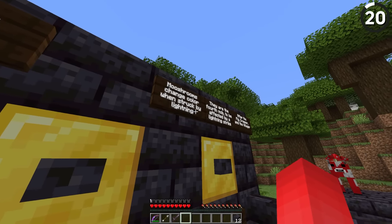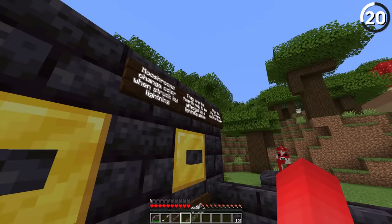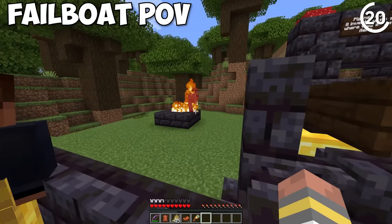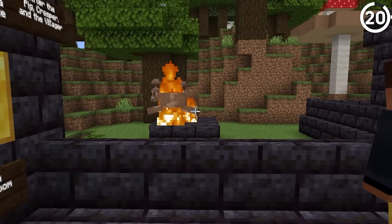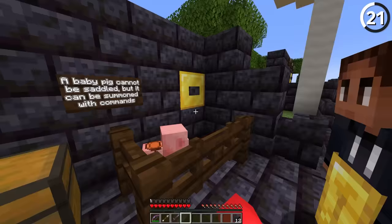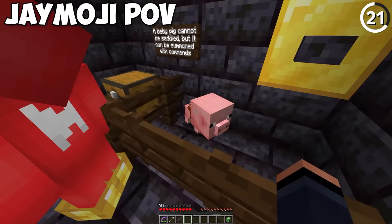The mooshroom now joins as the fourth mob affected by a lightning strike. A baby pig normally cannot be saddled, but if you summon it with commands, it gets a little tiny saddle. That's adorable.